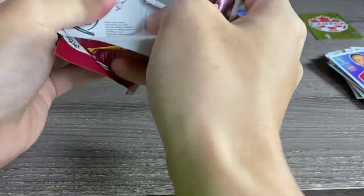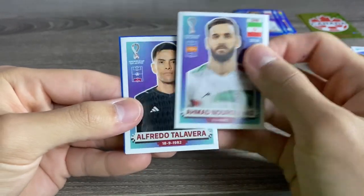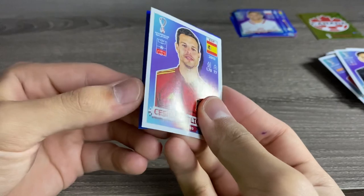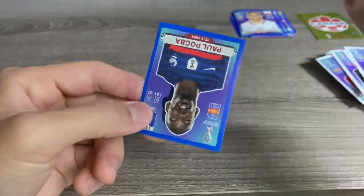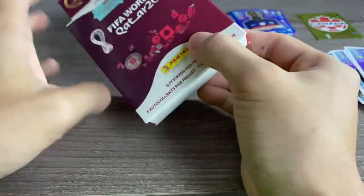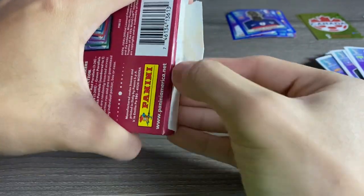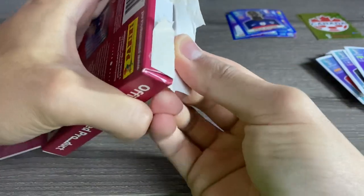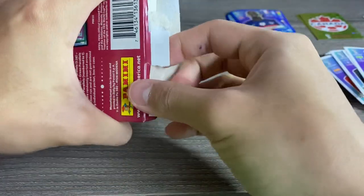Alright, final pack of hanger box number three — we do have a blue. Nurulahi, Talavera for Mexico, Mohamed Montari, and Paul Pogba blue — very, very nice. Although, if my memory serves me correct, I only have one French blue sticker player, and I think that might be Paul Pogba. So a tiny bit unfortunate — I keep getting the ones I already have, and I don't even have that many.